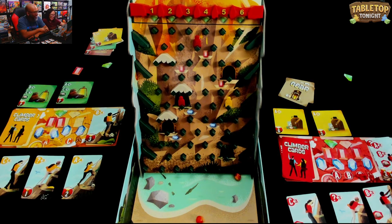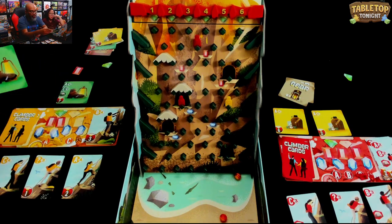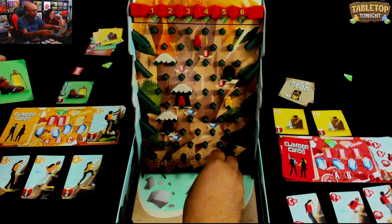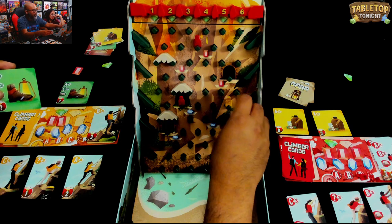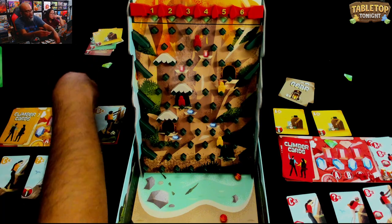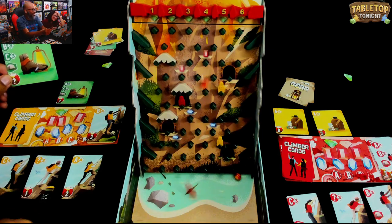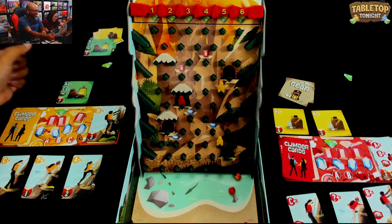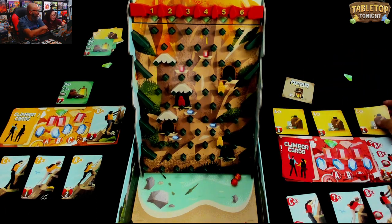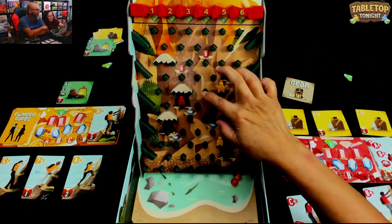I do not have enough movement. Let's do C3, B3, C3. B3 first: one, two, three. C3 next - actually just C1 so I can get this one, then I get to drop anywhere I want. Oh No Volcano! I got a gear card. So close to winning! Those gear cards really help.